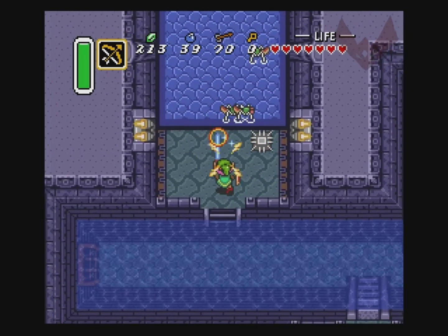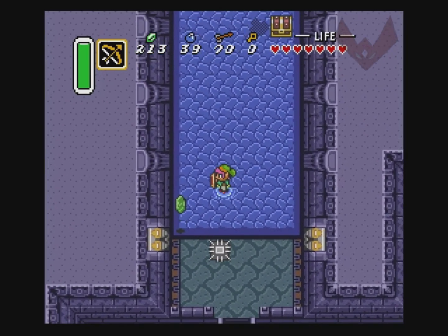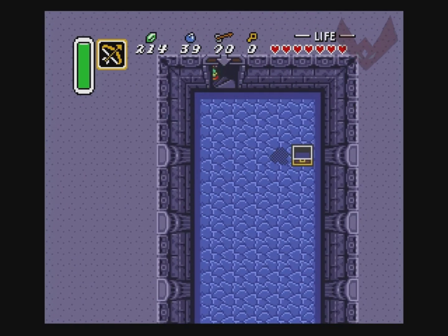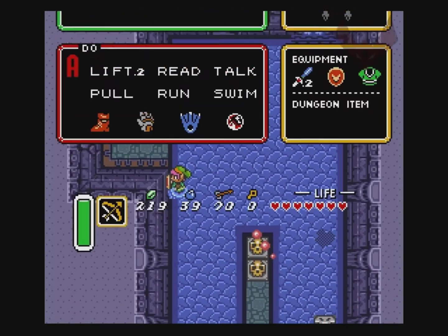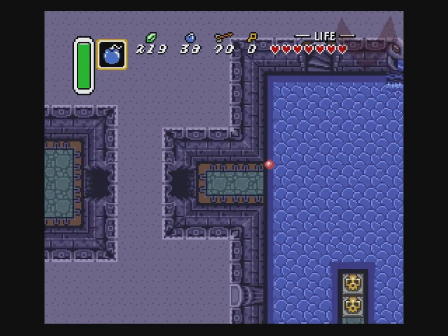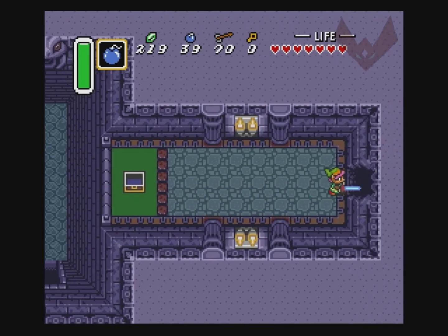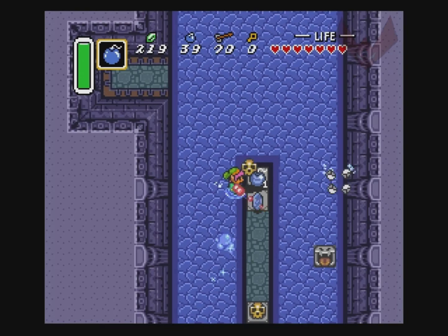That is a fucking amazing puzzle. Whoever designed that is fucking awesome. Let's kill these things — I hate these things. There's a key here — or a map, also good. These enemies — where did these come from? Were they taken from another game? I think I remember those being in Mario 2. Or did Mario take that from Zelda? I don't know.